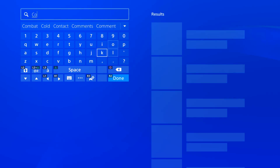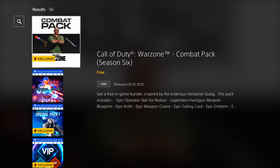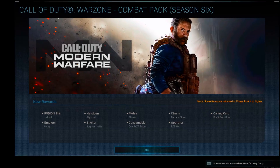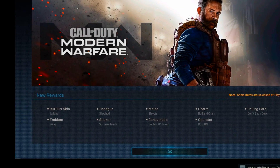If you head on over to the PlayStation Store right now and search for combat, you will see we do have the Call of Duty Warzone Combat Pack available for Season 6, which you can go ahead and download for free on PlayStation 4. Once you load back into Modern Warfare, you should be greeted with this message.